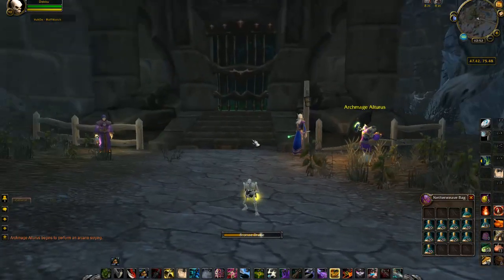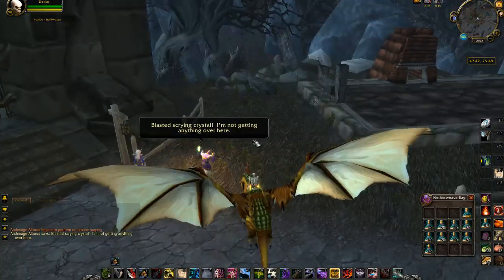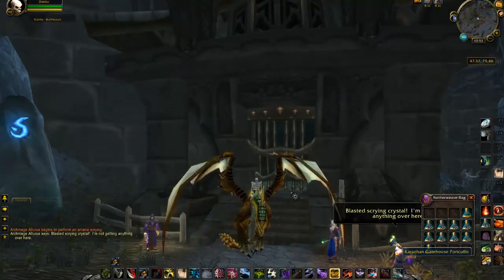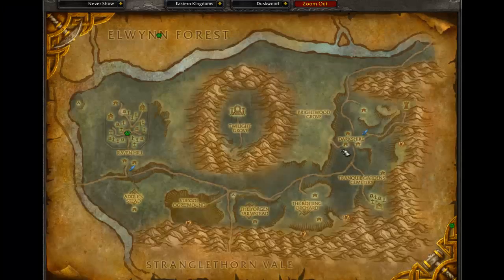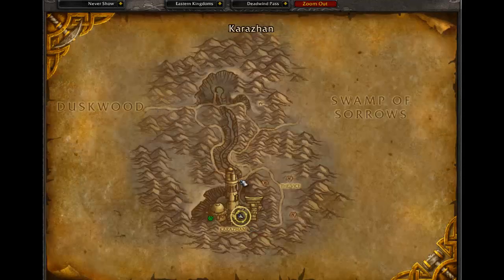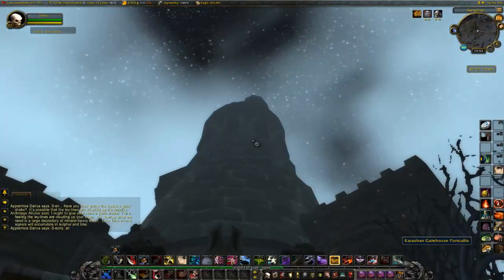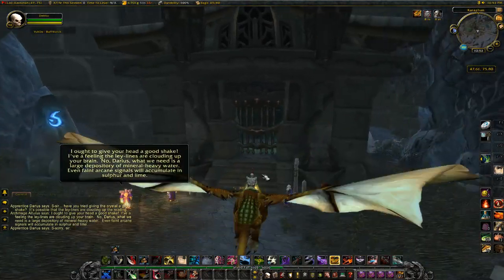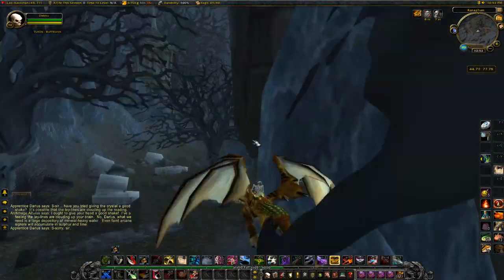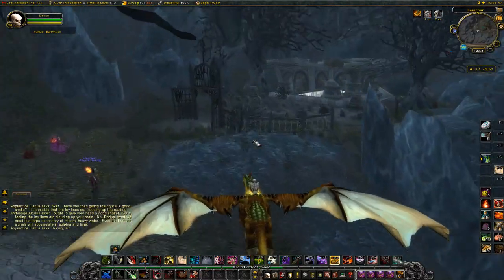Third thing: you're going to need a drake mount. It doesn't have to be the bronze drake, it just has to have the same model as a dragon. Now that we have these 3 things, let's go ahead and locate Karazhan on the map. Here's Darkshire — fly past Darkshire into Deadwind Pass to the right. You'll see this gigantic tower thing towards the bottom part of it, can't really miss it, it kind of sticks out. Come around the front here — this is the gate, this is the summoning portal. Go past there, through this little passageway in front of the church, and here's the crypts.